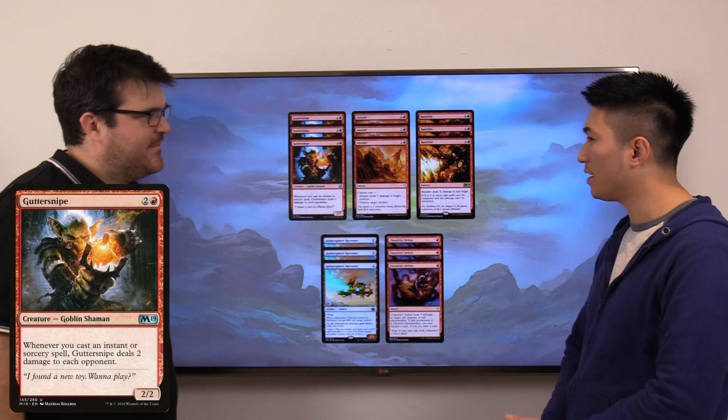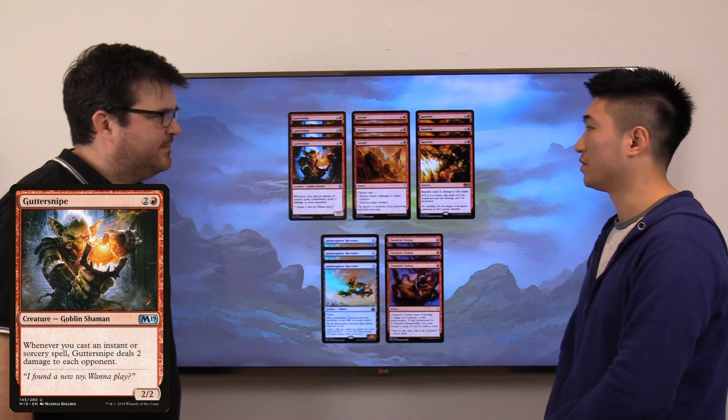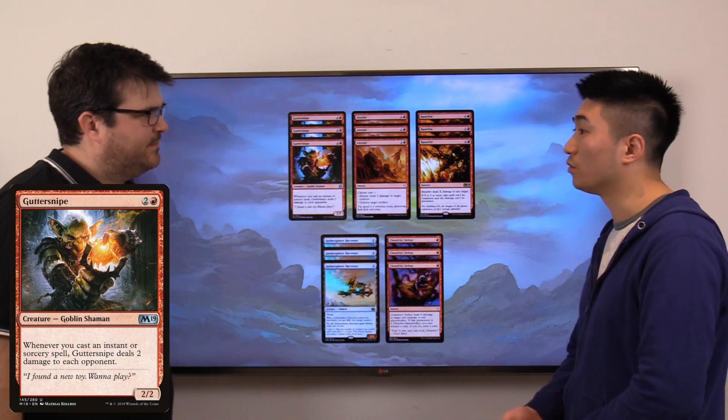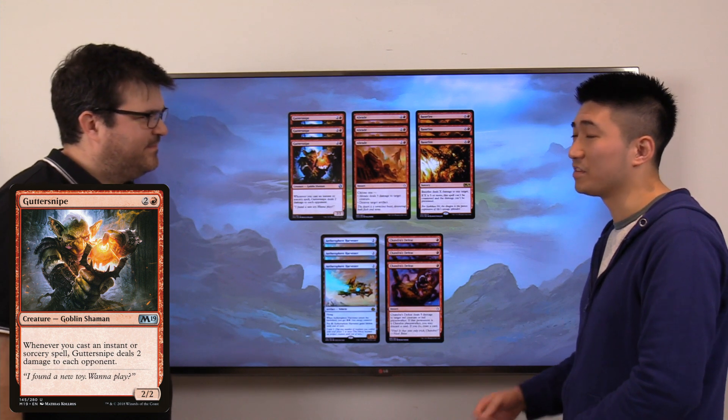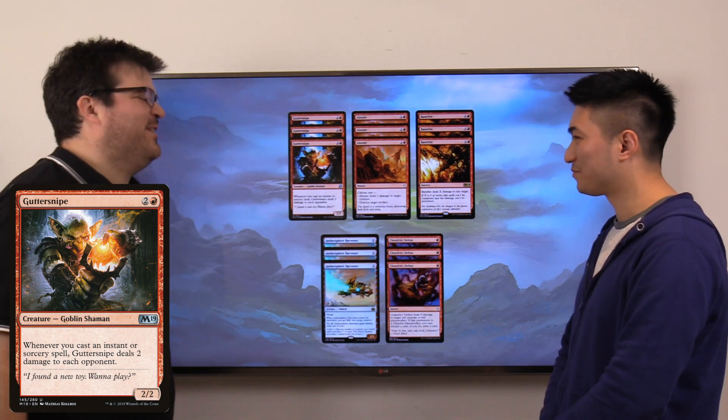Gutter Snipe is a bit trickier to evaluate, but there are a lot of matchups where the board gets clogged up. What you do is cast all your removal to kill all the creatures, and because you've got Gutter Snipe out, in the process of killing your opponent's creatures you actually kill them as well. It gives you a little bit of extra value.